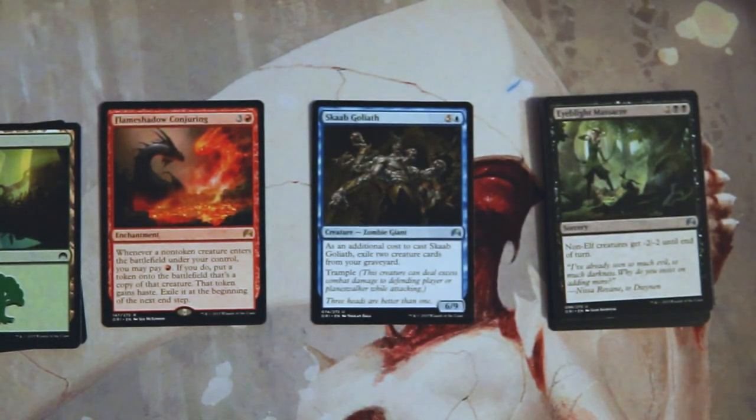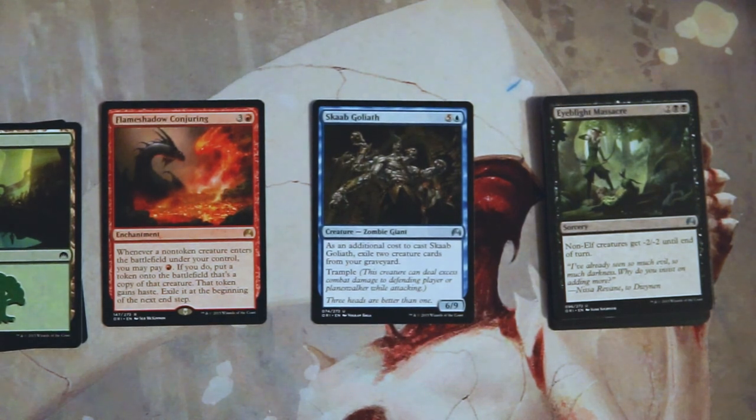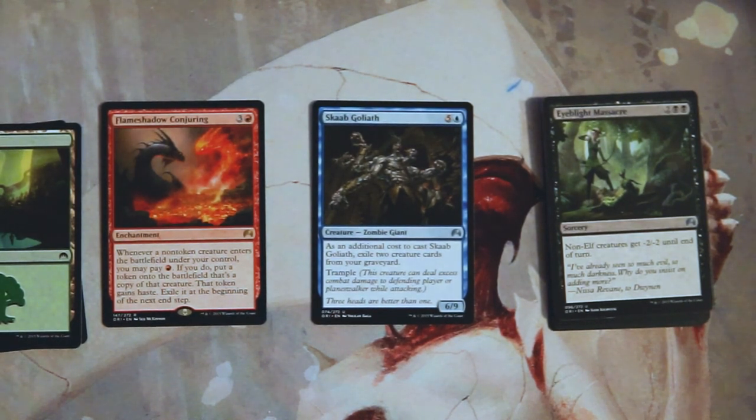For me it's a pretty easy Scab Goliath. Normally I'm not a fan of a card that requires a bit of setup cost, but it is a late-game bomb, and by that point in the game it'll probably be pretty easy to have two creatures in your graveyard to exile. Definitely the card I would pick — feel free to disagree in the comments below. If you enjoyed this video please leave a like or comment and subscribe to stay up to date. Turn on that little bell and I'll see you in the next Crack a Pack episode.